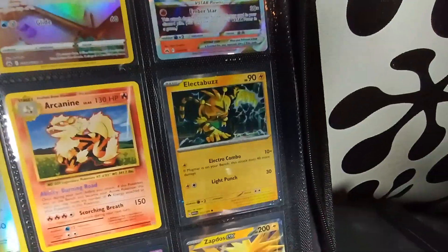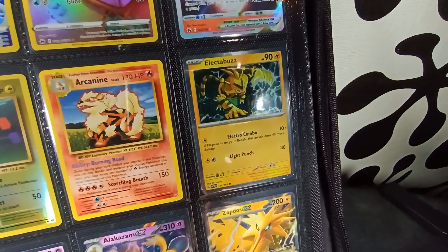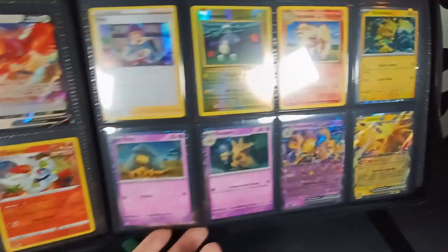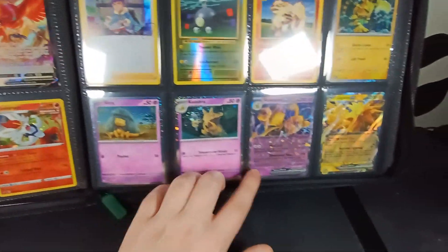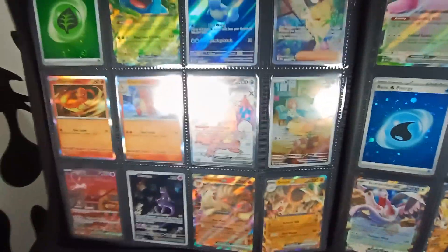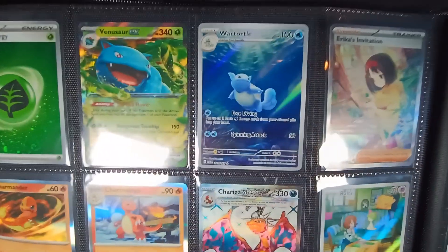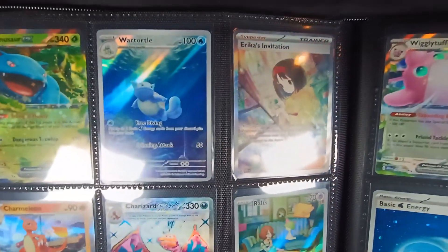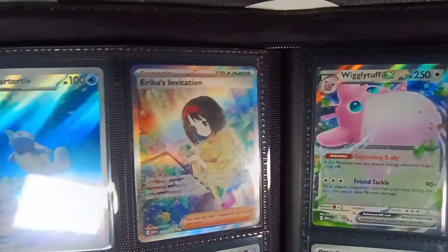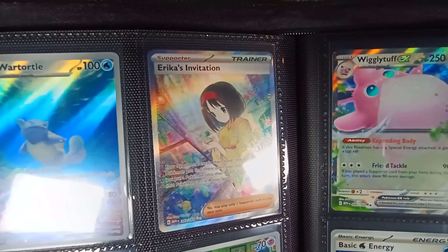We've got an Electabuzz — I believe these came from the Zapdos and Alakazam boxes. One came with an Electabuzz, and then the Alakazam box came with an Abracadabra and an Alakazam, and obviously we've got the Zapdos EX there as well. The next page should be the hits we got from them: a Holo Grass Energy, a Venusaur EX, the Wartortle Illustration Rare, and then the Erika's Invitation Special Illustration Rare. That's a really cool, very detailed card — just very nice. Like the rest of the Scarlet and Violet 151, that will be taken out as well.